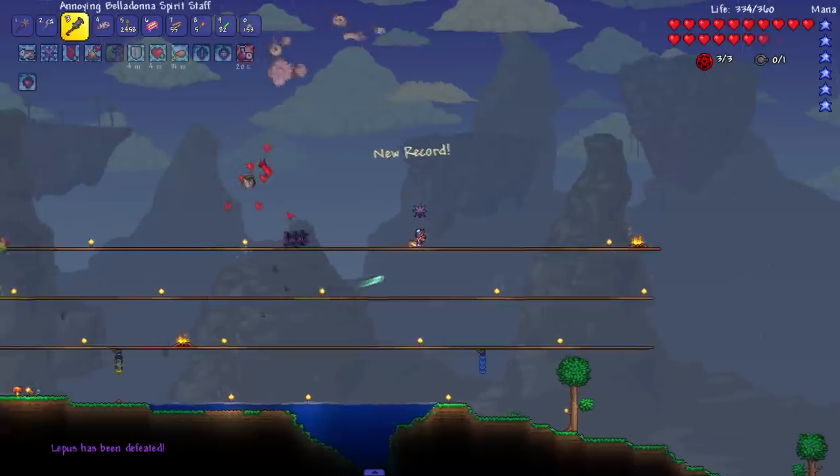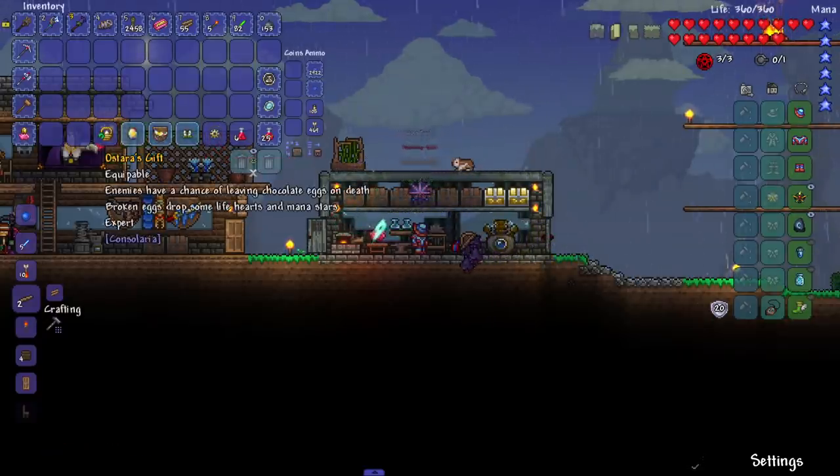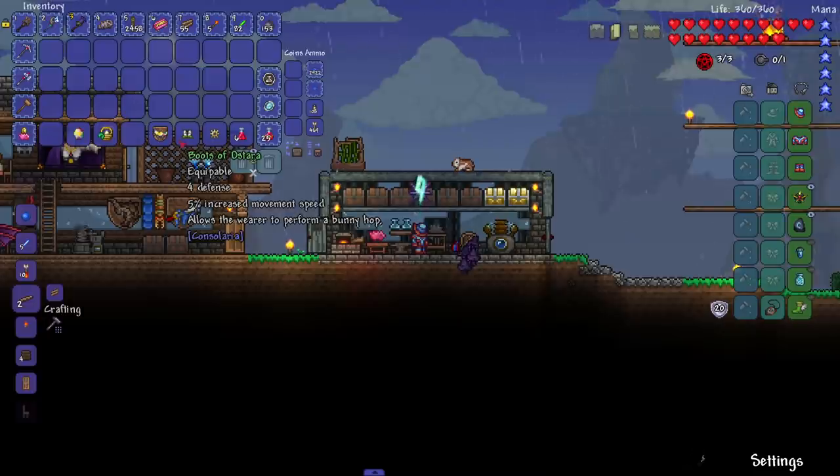Having summons makes this way easier because I only have to focus on dodging. Let's see what goodies we got from Leapus. We got 'A Star's Gift' — enemies have a chance of leaving chocolate eggs on death, broken eggs drop life hearts and mana stars. We also got another egg, the Leapus Trophy, and Boots of a Star.